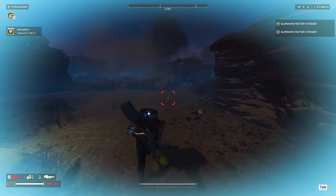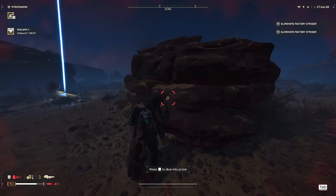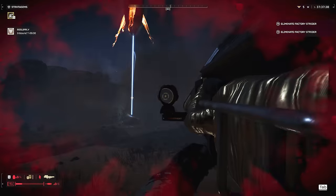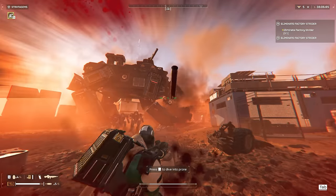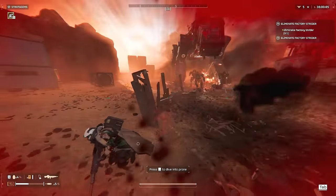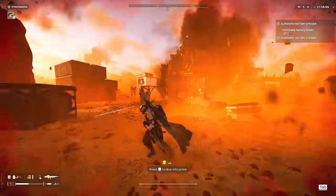We can make these machines feel a bit less scary once we learn which methods are most effective at getting rid of them. The Factory Strider is the biggest unit on the Automaton side, which can spawn large groups of Devastators every few seconds, being quite possibly the most dangerous enemy type to leave alive while going up against the Automatons.